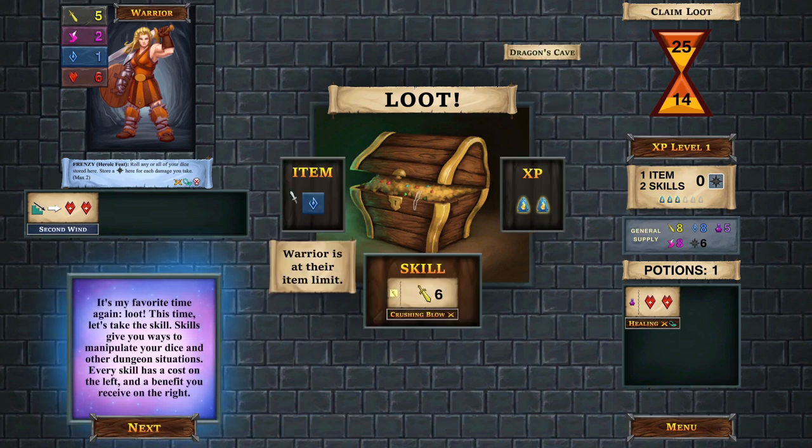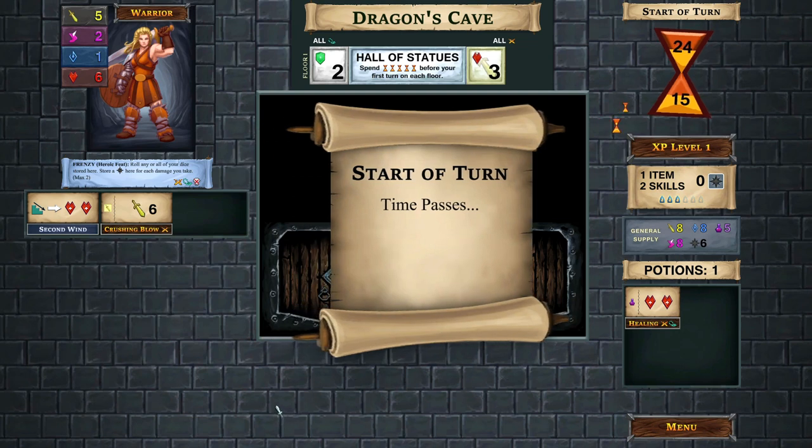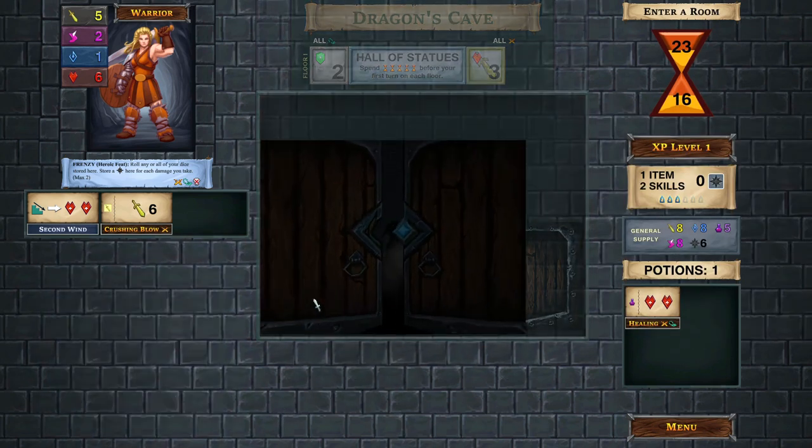Now we get to choose what we like. We've already taken an item, so let's take the skill - I like that skill. Our turn ends, time passes, and we get to see what's in the next room.